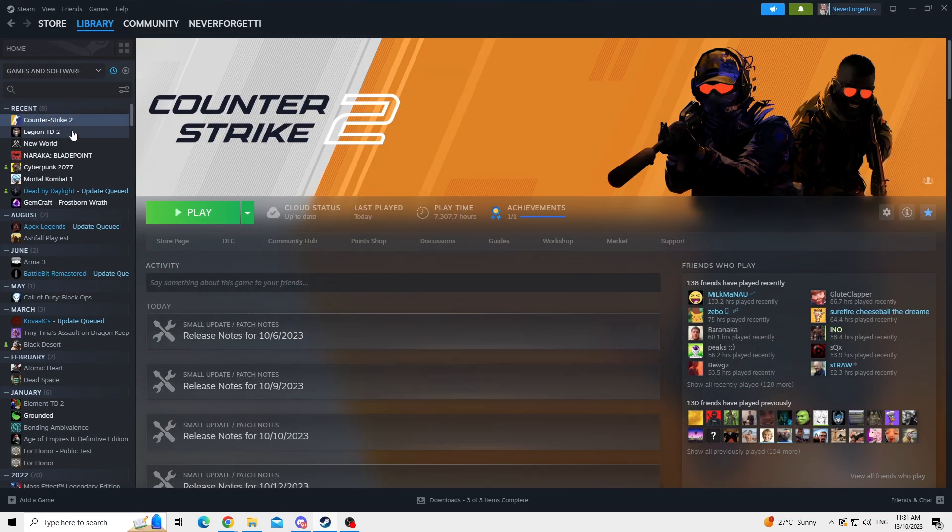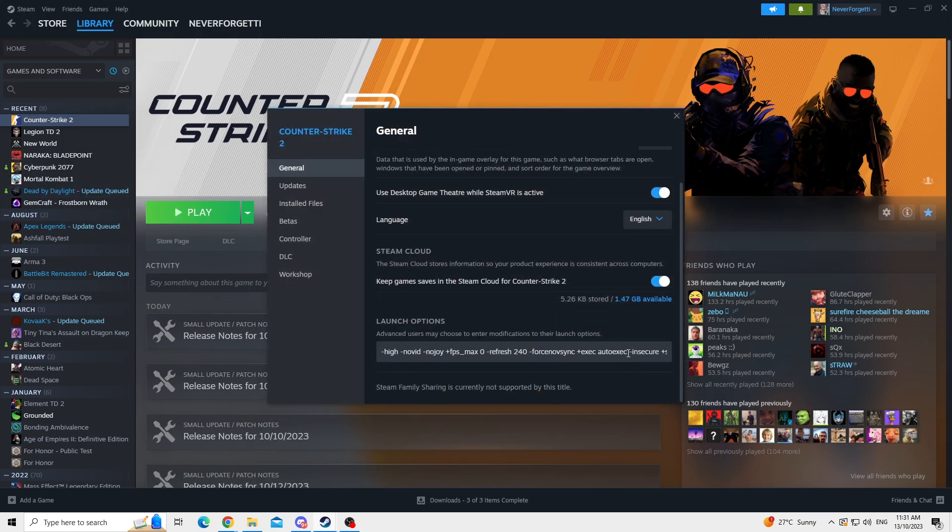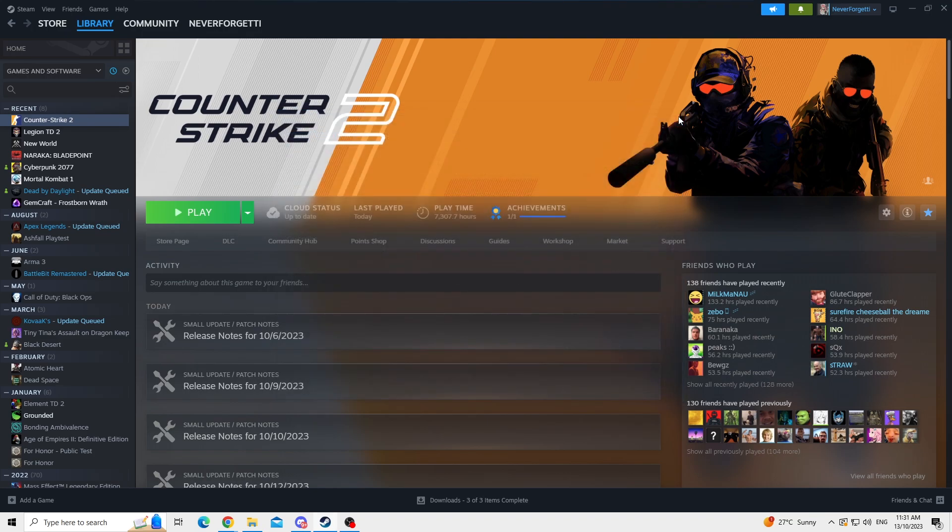After you finish warming up, go back to your launch options and remove the -insecure and +sv_cheats 1. You can leave sv_cheats if you want, but I remove it since I don't use it in private matches.